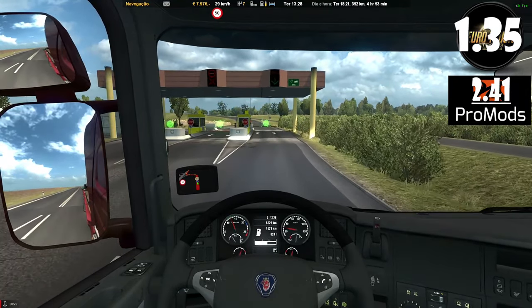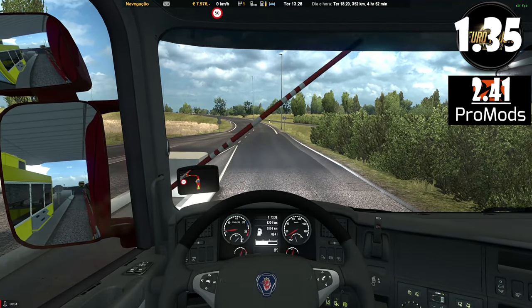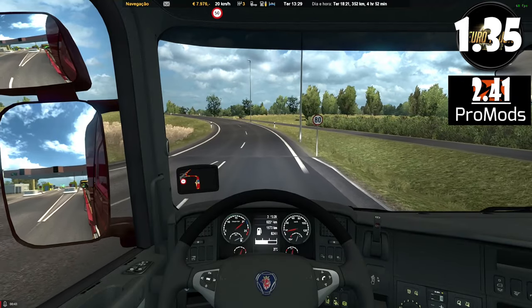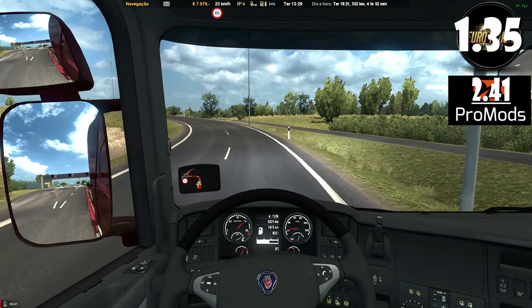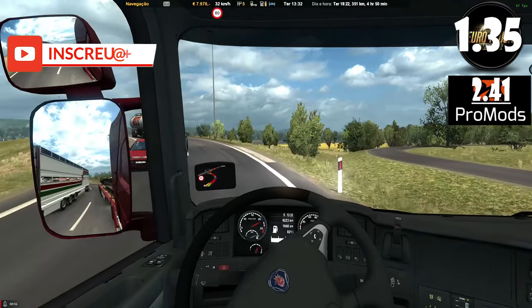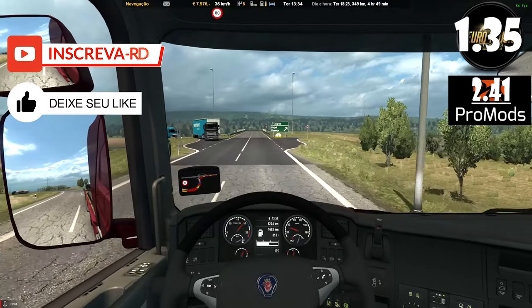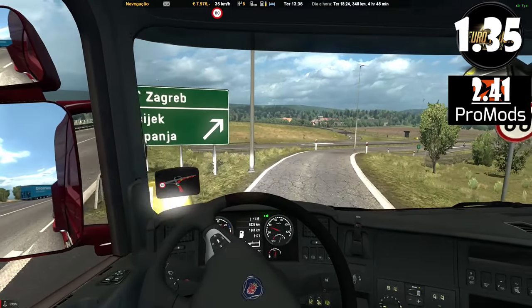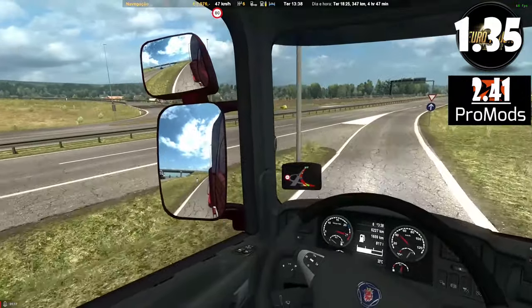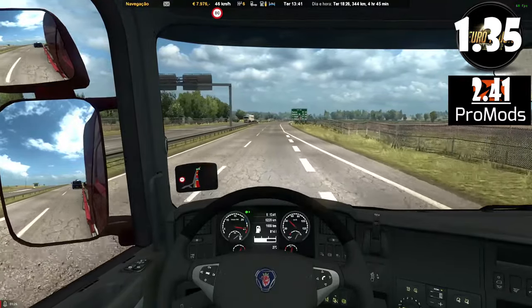É isso, galera! Vocês viram como ficou o Big Combo do ProModes — ficou animal, galera! É muita coisa, muita estrada pra rodar e se divertir bastante. Não esquece: baixe os arquivos dos links — todos atualizados — coloque na sequência igual vocês viram no vídeo, e vai rodar direitinho no ETS de vocês sem dar problema nenhum. Se inscreva no canal, dê aquela força, deixe seu like, comente o que vocês acharam do Big Combo. Se tem algum mapa a mais que vocês queiram colocar, para ver se a gente consegue colocar no combo — faltou ainda Antártica, São Tirésio, Bússia Open Space. Tem muita coisa ainda pra colocar nesse combo, beleza galera!